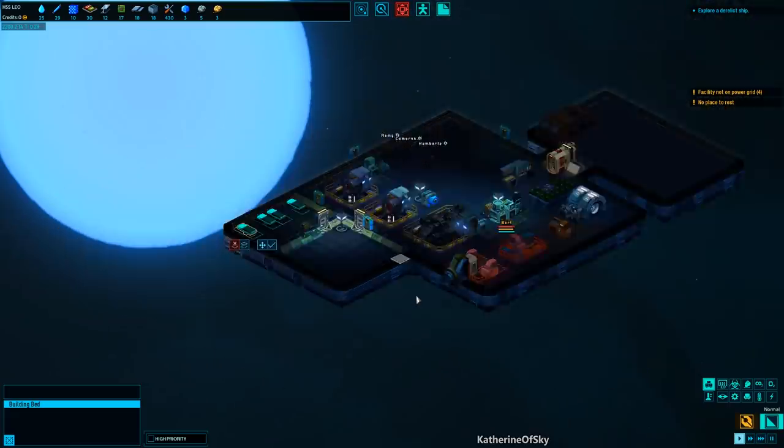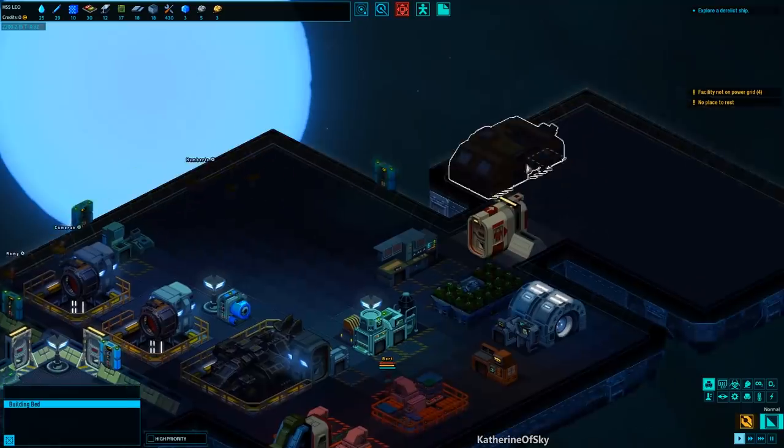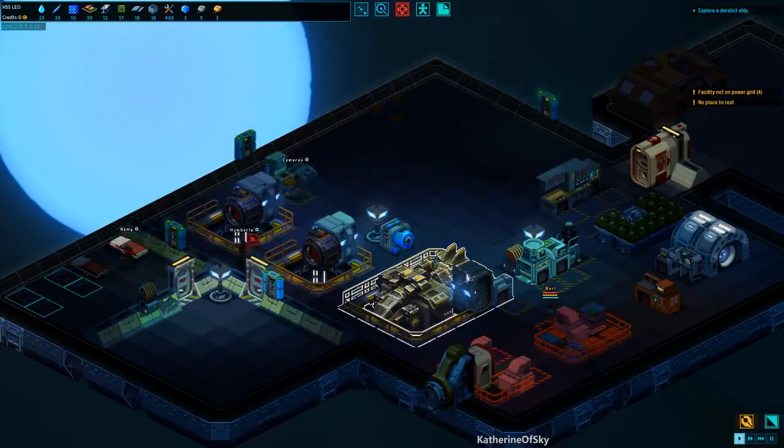Our pod people are back. We still have plenty of ore to make things, and I do want to make manufacturing a bit of a priority here. Let's adjust some of these things — we need somebody to refine stuff. We'll have Umberto do fabricating as well. Actually, I'll have Umberto do construction instead of Cameron, and we'll have Cameron do most of the refining. We will see how that works.